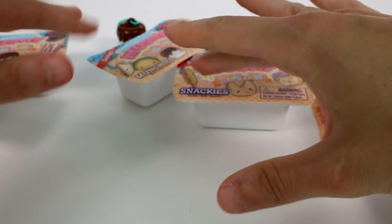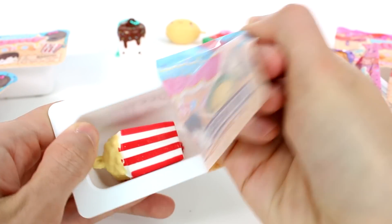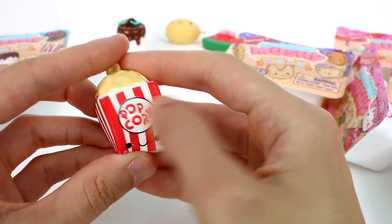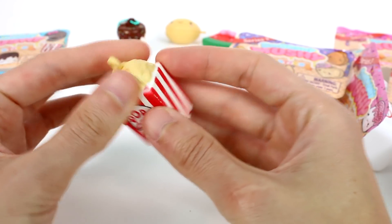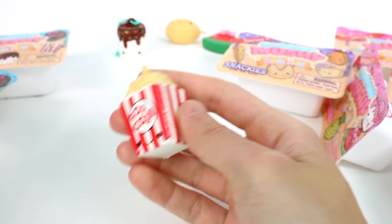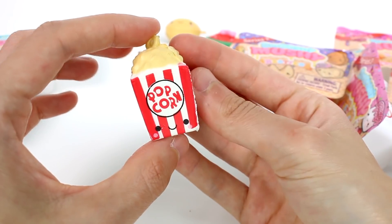Which one shall we open up next? Let's go back to the Munchies — I'm hoping we get the taco. Oh, and the popcorn! We got the popcorn! It's so cute. It's in the classic striped basket with all the popcorn at the top. So adorable. And we have another red keychain — the red chains are very popular this season. I really like these.